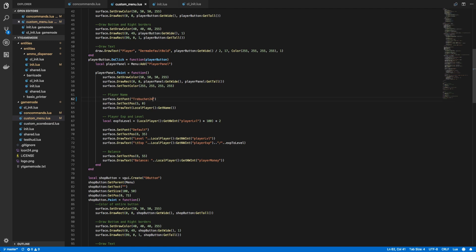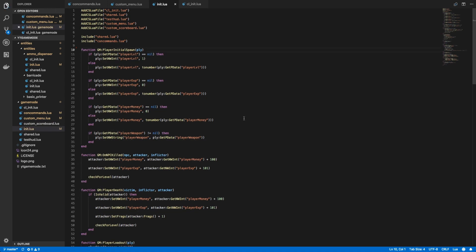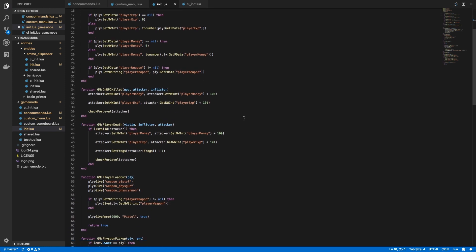The last file we want to make changes to is our init.lua file. We have a random open variable that is no longer being used, so just delete that. Also, within our player death function, we need to add a check to ensure the attacker is a player — if not, and a prop kills a player, it'll throw a console error. Simply add 'and attacker:IsPlayer()' to get rid of that error.